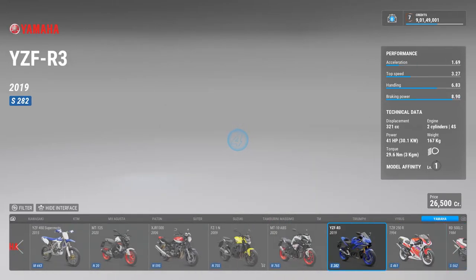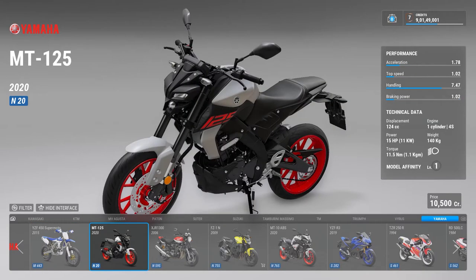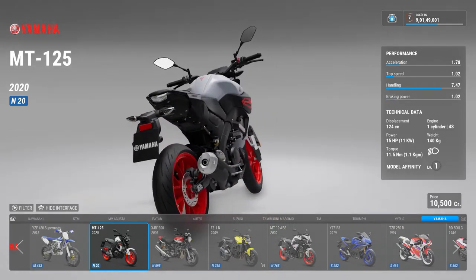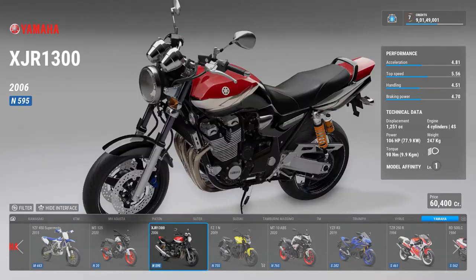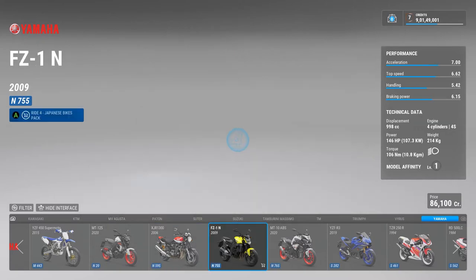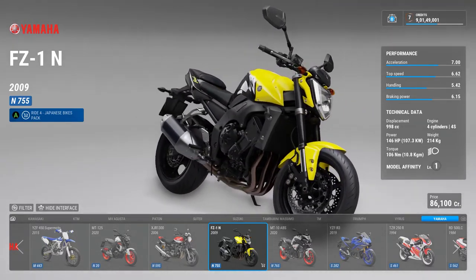Then we come to Yamaha. Again there's a supermoto bike and then there's this bike — apparently they did not release it in India. It's a 125cc bike. Then just like the Katana, there's the XJR 1300 for Yamaha. Yamaha, Kawasaki, Suzuki and Honda were releasing the same type of bikes from around the 1980s to the end of the 1990s, then they all started taking their own directions.